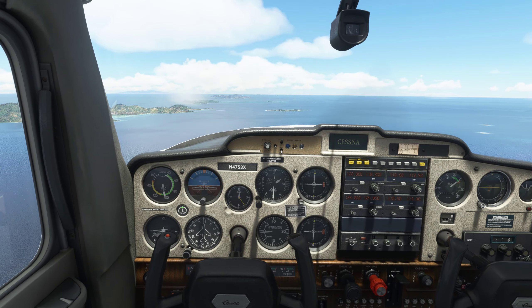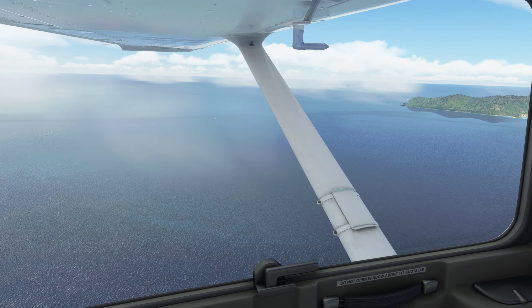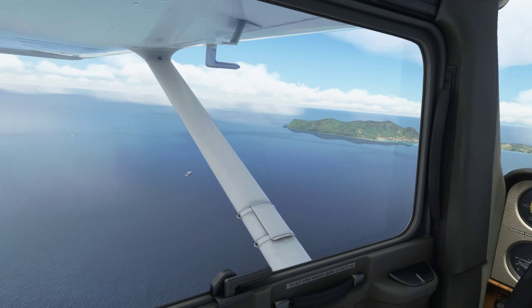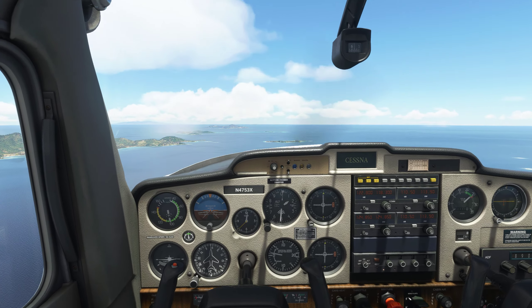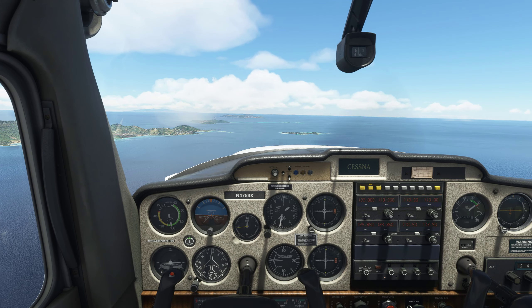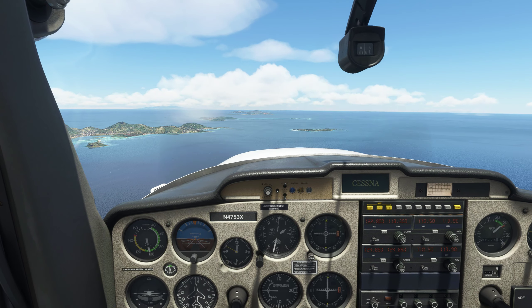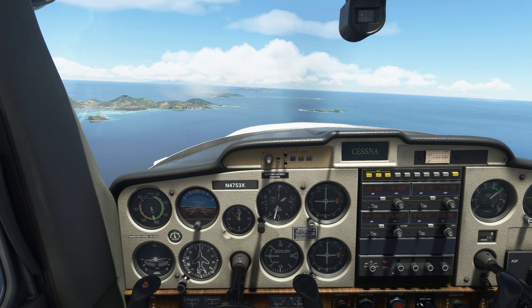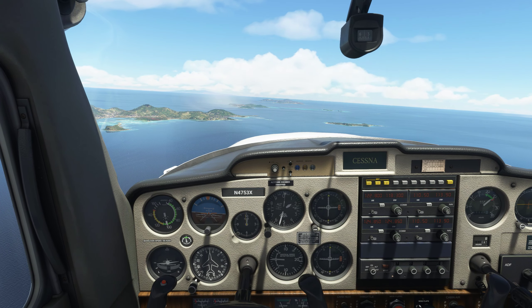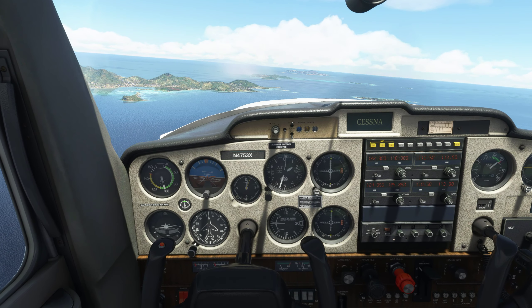Looking pretty good at 1,500 feet. Hopefully we're getting away from this weather a little bit. We are on our way to Union Island. Union Island traffic, Cessna 4753 X-ray, five miles to the south, inbound full stop, Union Island — this is going to be runway eight.